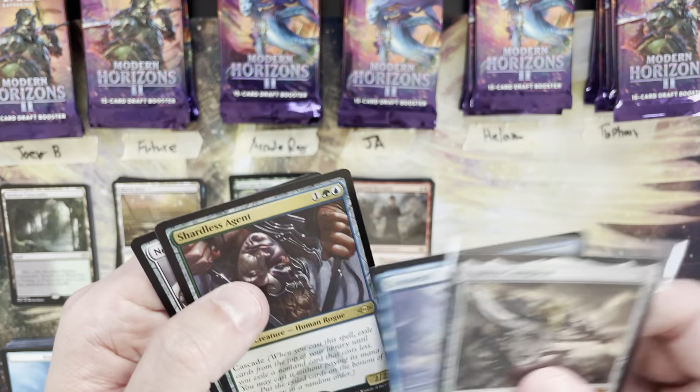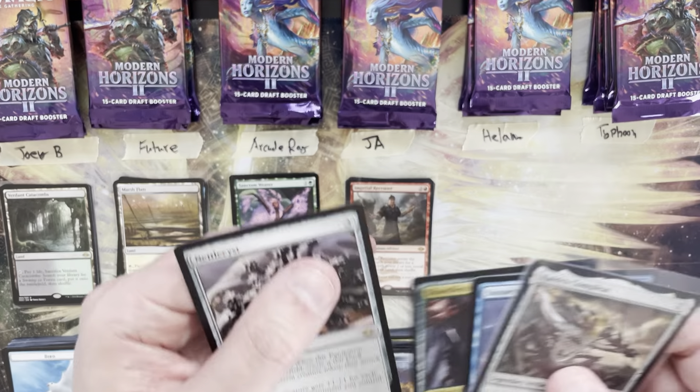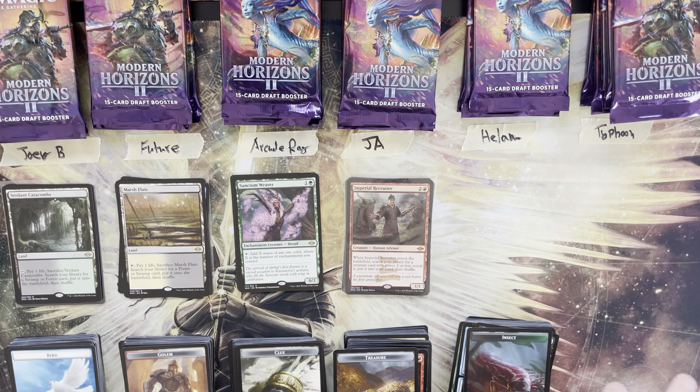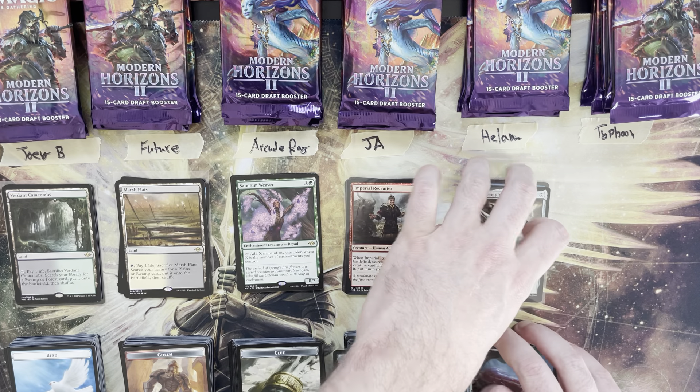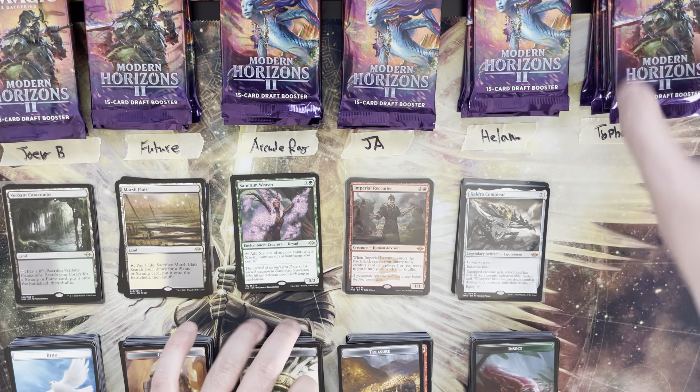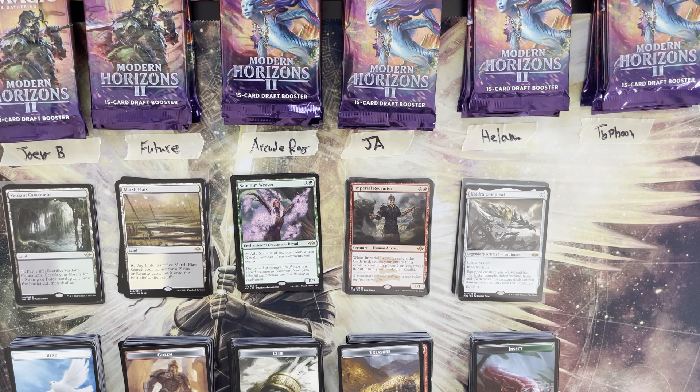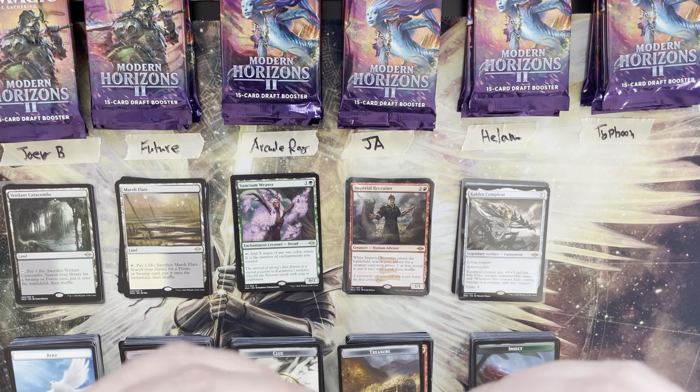Helam totals 14 mana value after the first three packs, with another mythic secured. We have not hit any of the top tier mythics yet — still want to see Ragavan, Solitude, Endurance, and Grief. Typhoon, you're up for three.